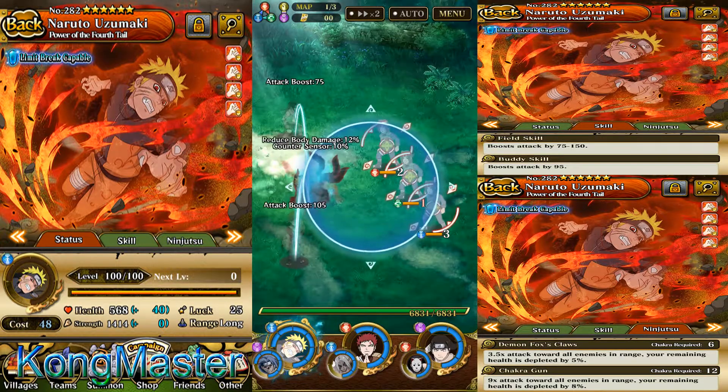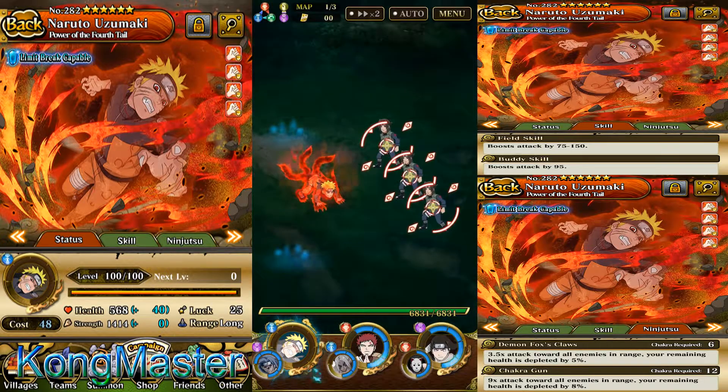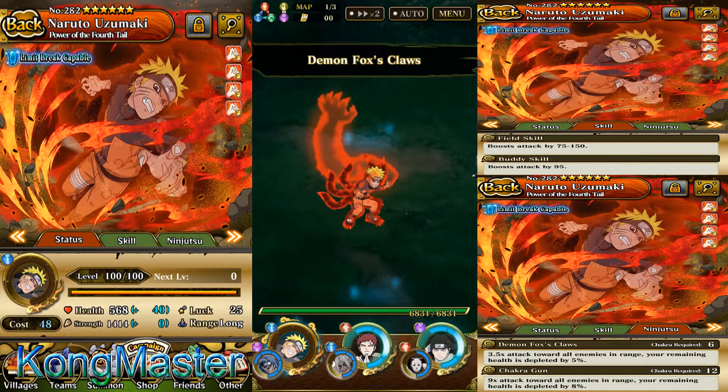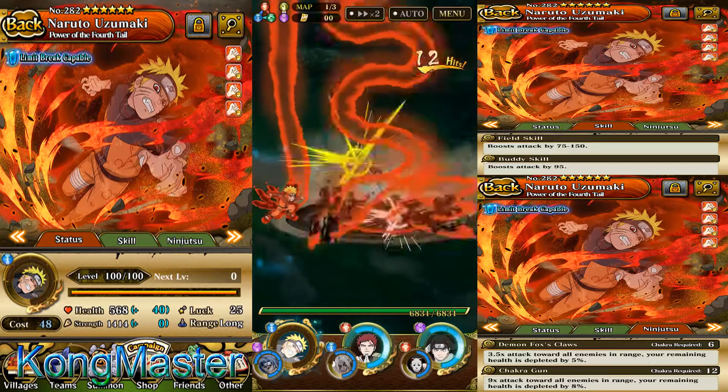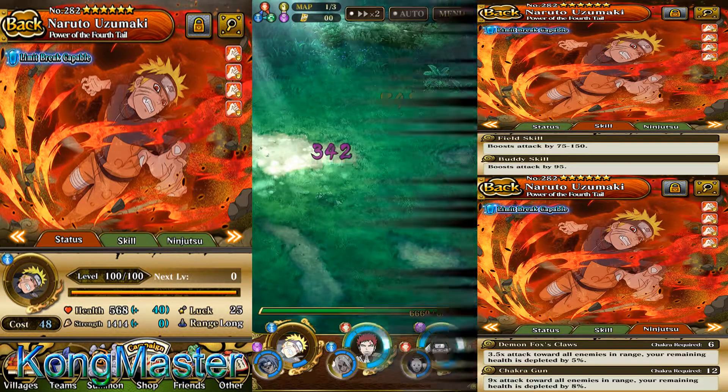I'm going to use his regular jutsu. His regular jutsu ring is a long range jutsu attack. The ring is good for a jutsu attack, but he has a side effect — you lose 5% of your health when you use his regular jutsu.